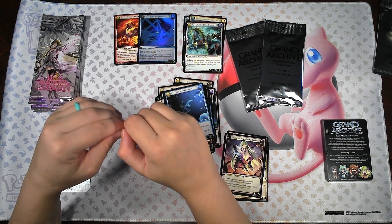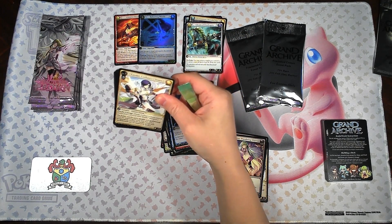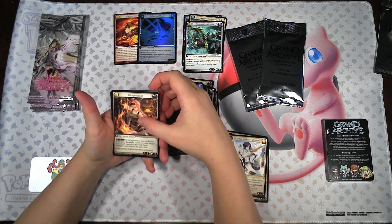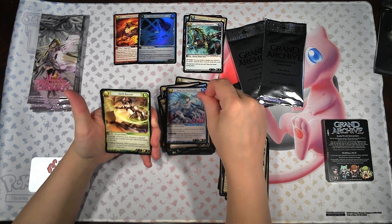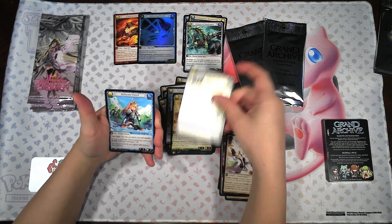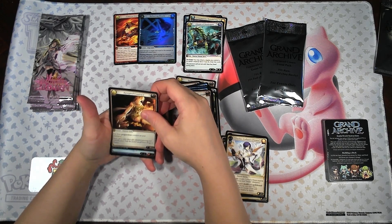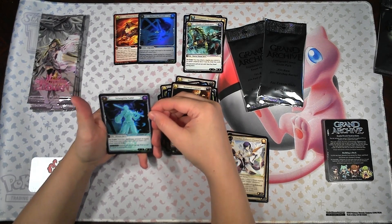Last Dawn of Ashes pack. We've got another Xander, Weaponsmith, Deep Sea Beastponder, Swift Recruit, Blissful Calling, Stillwater Patrol, Barrier Servant, Accepted Contract — ooh, we've got a Foil, which is Intangible Geist, which is SR.